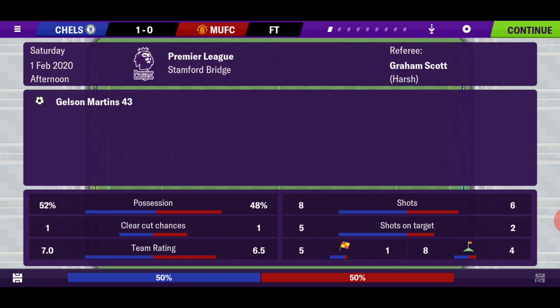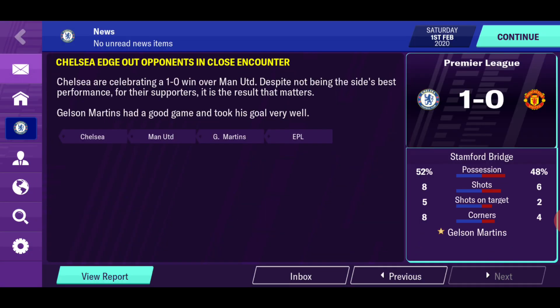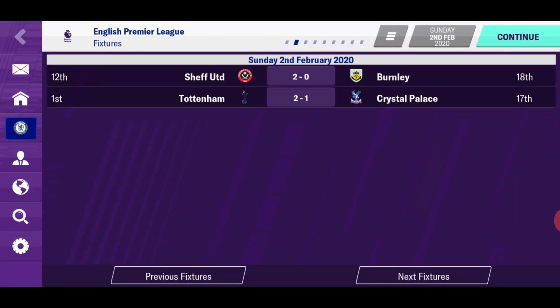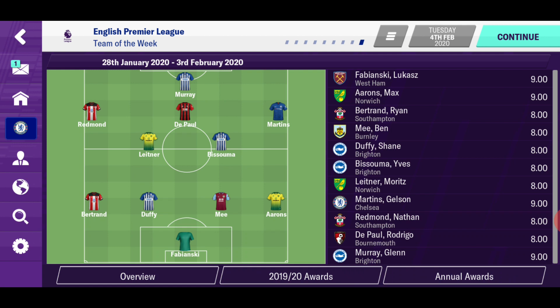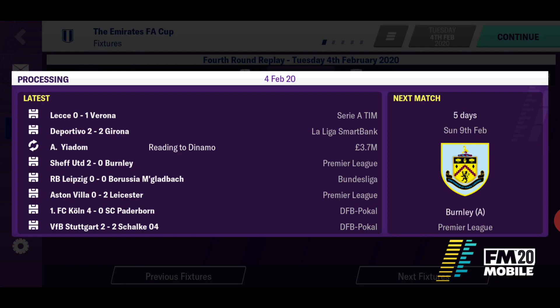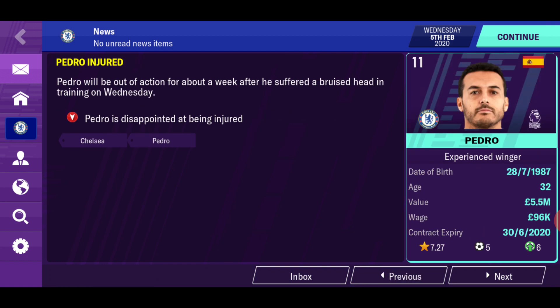Our unchanged lineup — Pedro was the only change — it looks like it paid off. We get Team of the Week with Martins as the only Chelsea player. Pedro will be out for a week. The next Premier League game is Burnley at home — actually it's in the Premier League right now, not the cup final. After this game, the next episode will be a really big one.